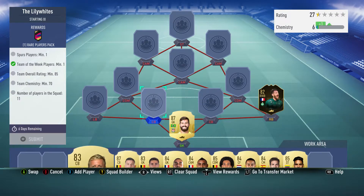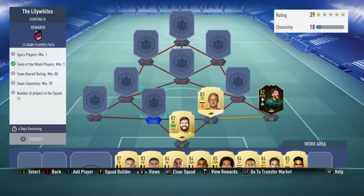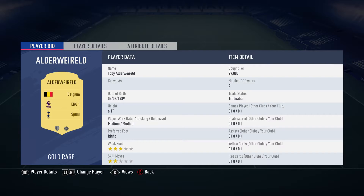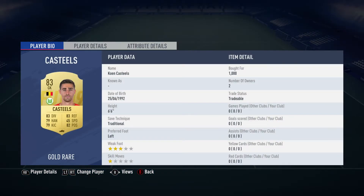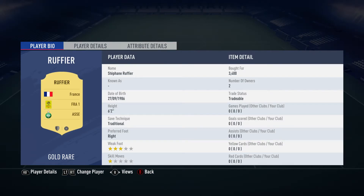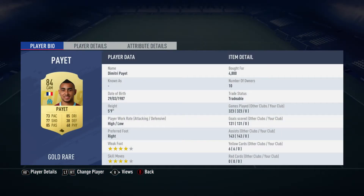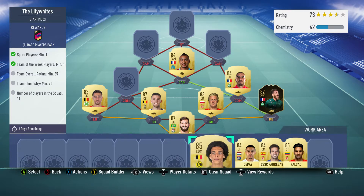We've got Glik on the center back on the right, bought for 2,400. He plays for AS Monaco in the French first league and is Polish, 83-rated. Toby Alderweireld is bought for over 29,000, plays for Spurs in the Premier League, is Belgian, and is the 87-rated version. 83-rated Castles bought for 1,000 plays in the Bundesliga and is Belgian. The CDM on the right is 84-rated Rafia, bought for 3,400, plays in the French first league and is French. The center attacking midfielder Dimitri Payet bought for 4,800 is the 84-rated version, plays for OM in the French first league and is French.